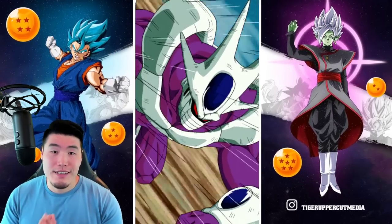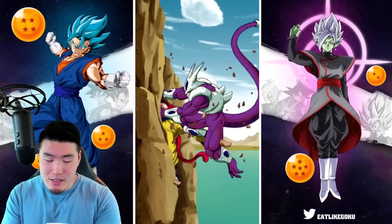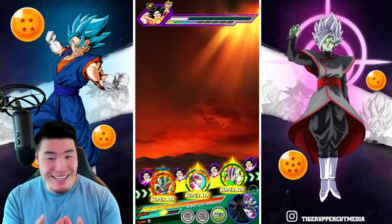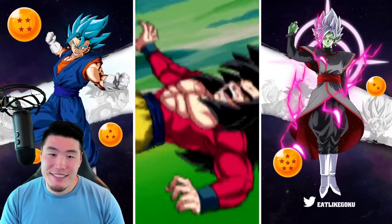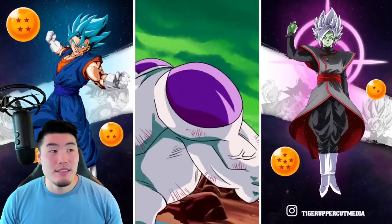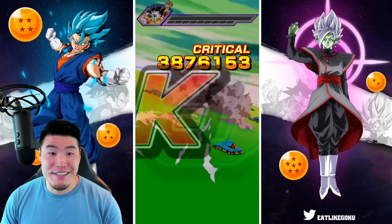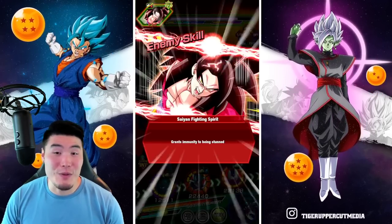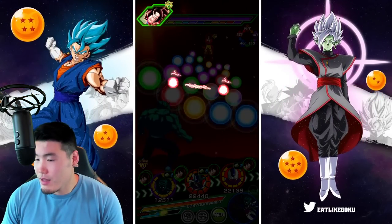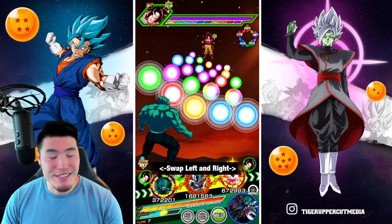If someone wanted to argue that Wicked Bloodline is the best category in the game right now, they would have a really good argument. And STR Cooler is definitely one of the best units in the game right now. Probably the best TUR — I'm trying to think of who else I would consider better and I can't really think of anybody. I think STR Cooler might be the best TUR in the game right now.